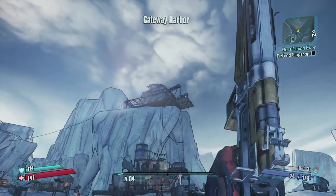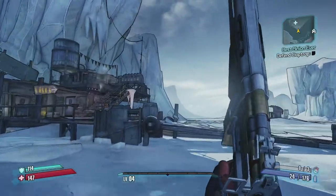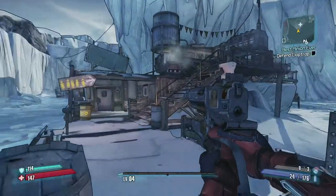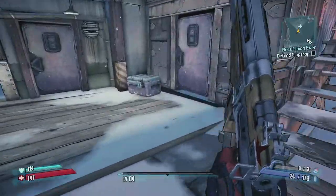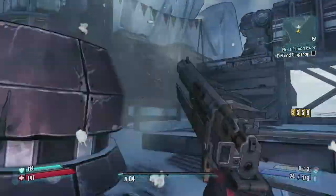Moving on - going up to the safe house gives us an extra shield and access to a few more side quests. There's one I really want to do before we head towards Captain Flynn and his gang, although of course these are also just bandits.